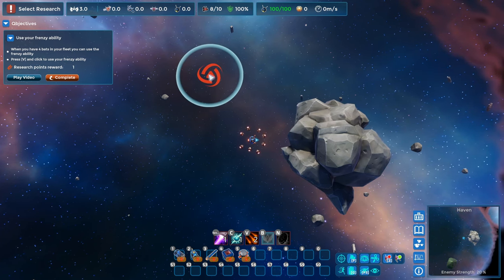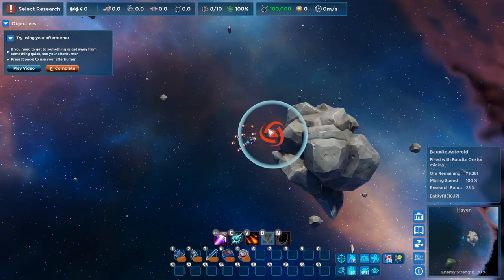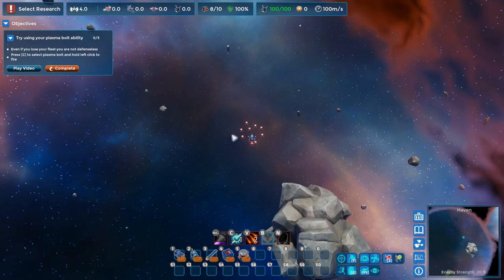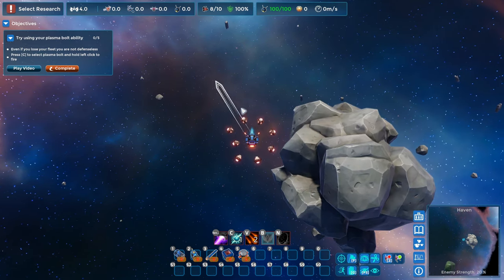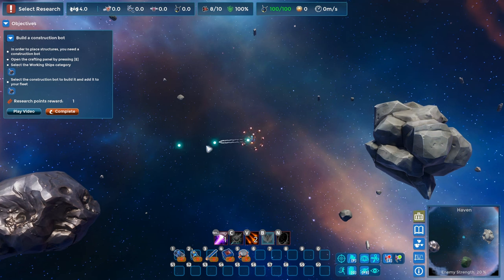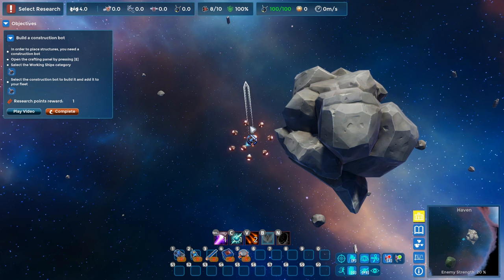If you hit the V key, you can kind of send your fleet out in groups of four to go frenzy attack a target. Now it says use your afterburner — that's just the space bar. Boom, gives us a little bit of boost. That also is going to be upgradable. Plasma bolt is the C key, and that gives us the ability to shoot. This seems like it's been weakened a bit since we did the first look, but it gives us a chance to participate in the fighting along with our fleet.